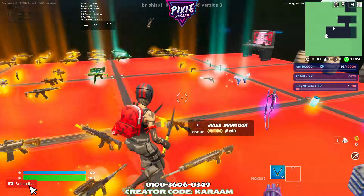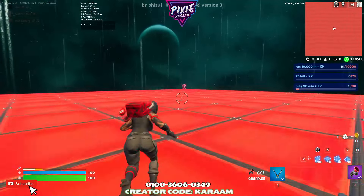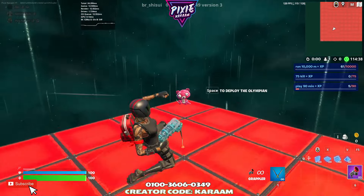Alright, so you want to come and grab a grappler and then run through this middle portal. Then we're going to go to the back left corner — basically turn around and run to this corner.